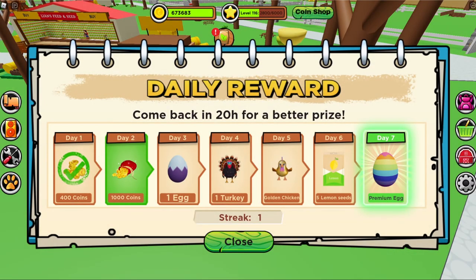Check out the daily rewards! They've changed the way they look, and on day seven you can get an egg. On day three you can also get an egg. I kind of want to log in all week now.